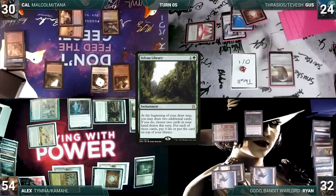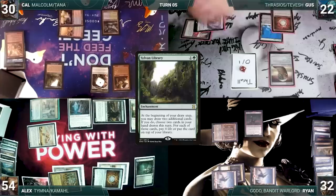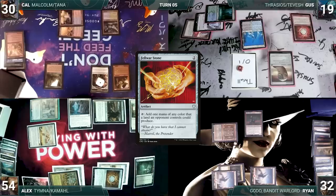Cal draws and casts Sylvan Library. He passes. During his draw step, Gus takes a damage from his Mana Vault. In his main phase, he taps his Ancient Tomb to equip Skullclamp to a Thrall, killing it and drawing two cards. He plays a Breeding Pool into play untapped, paying two life. He casts Felwar Stone. He casts Deathrite Shaman. Gus passes.